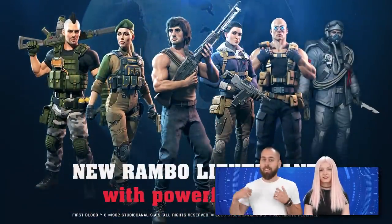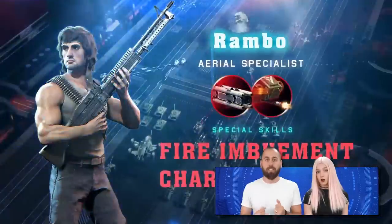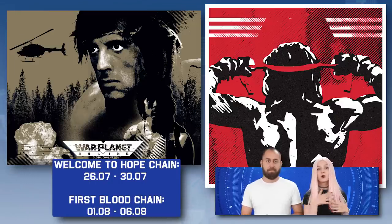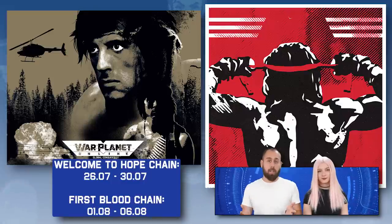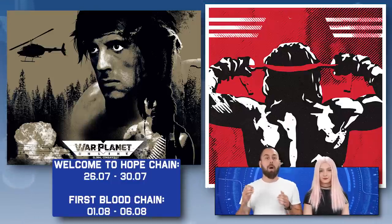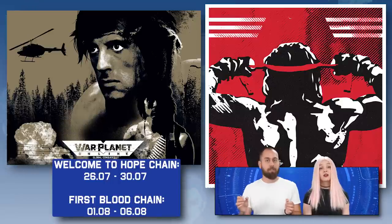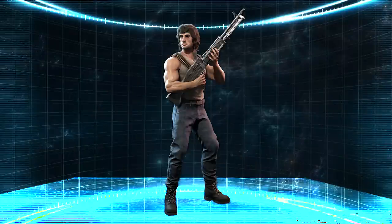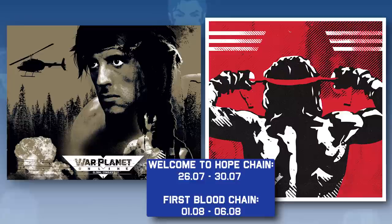We start our journey with the new Rambo Lieutenant! Let's begin with the two epic chain events. You can see the start and end dates of both events on the screen. Firstly, you will be a part of the Welcome to Hope action, followed by the action-packed First Blood chain. At the start of the first event, we will gift everyone 10 shards so you can unlock the epic Rambo Lieutenant at level 1 for free.